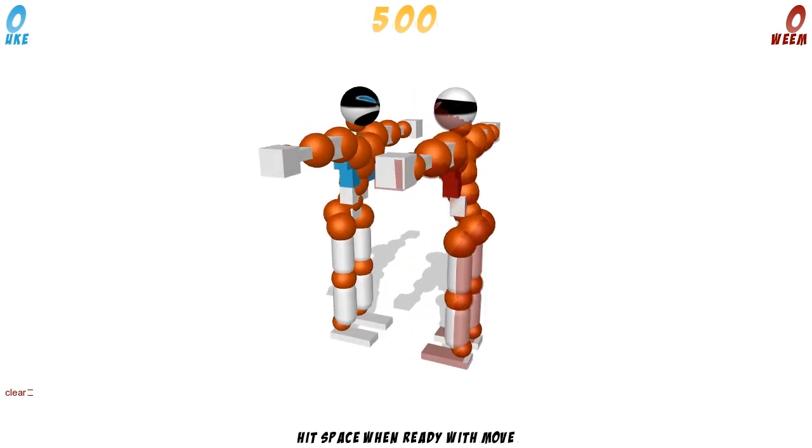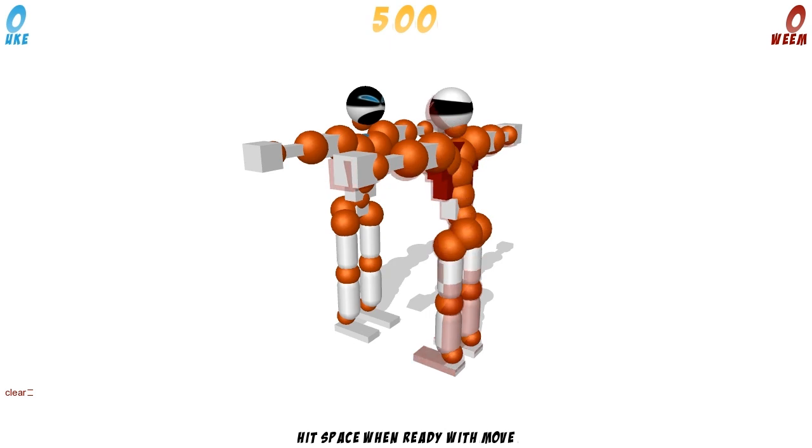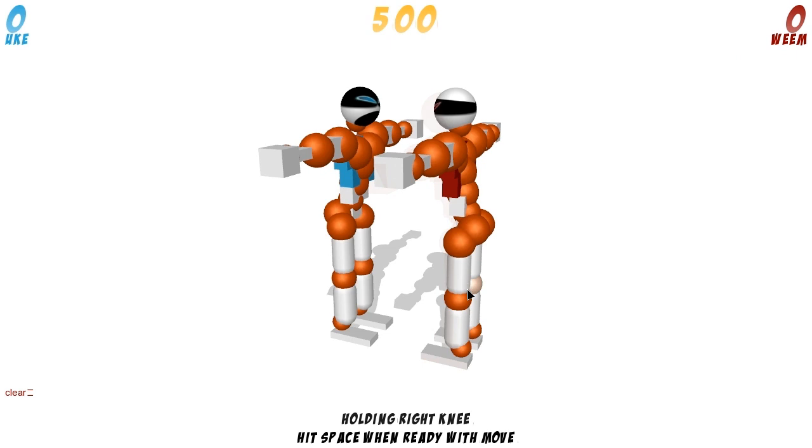Don't let my lack of description make you skip out on it, because you can download it and figure it out pretty quickly. I'll give you the quick Weem rundown. This is my character. This is a dummy character who's not going to do anything except get beat. You have this timer up here — it's about 500 — and basically what you do is you select your joints and decide what they're going to do. When I mouse over it, it says 'holding left elbow.' When I click through it, it changes to relaxing, extending, contracting, and then back to holding.